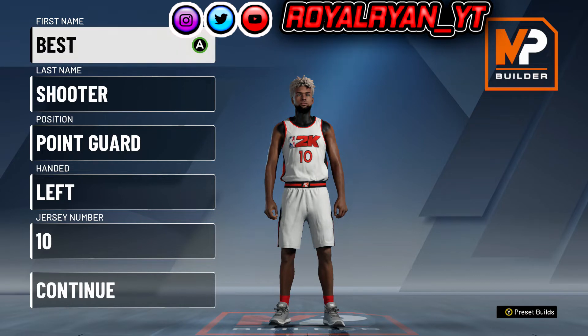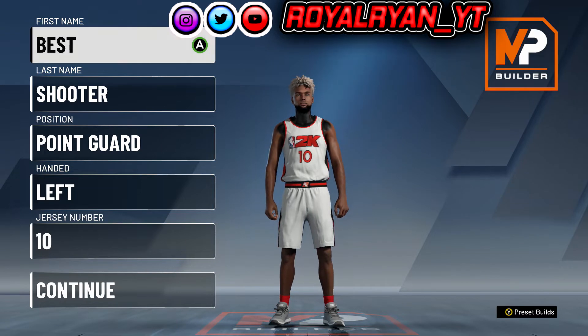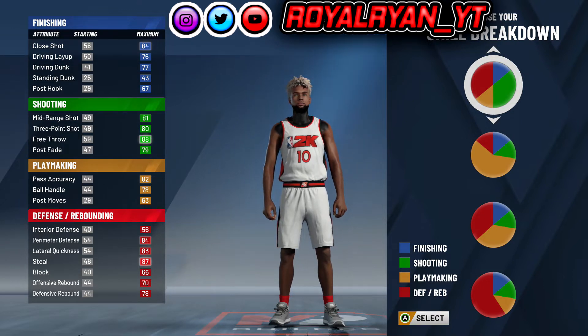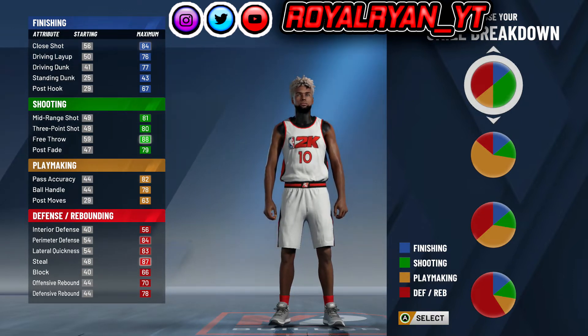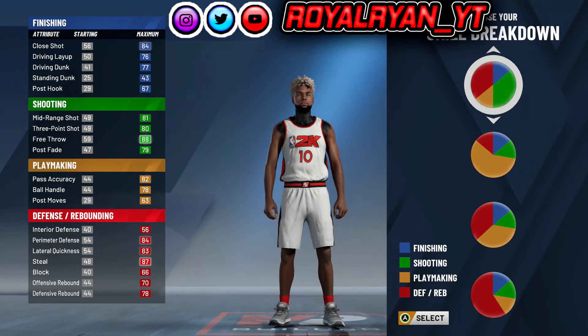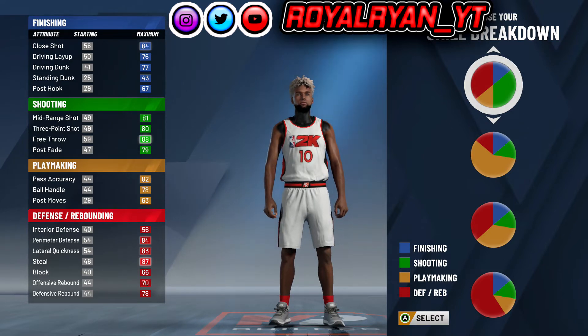When you get into the MyPlayer builder, you obviously wanna go with the point guard — doesn't matter what hand or jersey number. When you get to the skill breakdown, you wanna go with the shooting and the defensive slash rebounding pie chart. This is probably the best pie chart. It's been causing a lot of problems because you can score and you can play a whole bunch of defense.